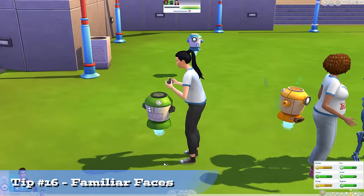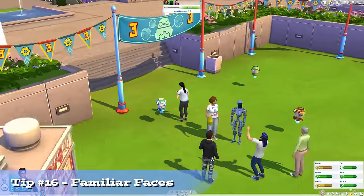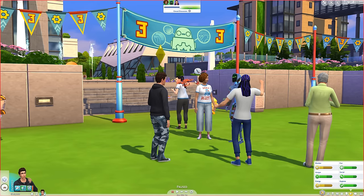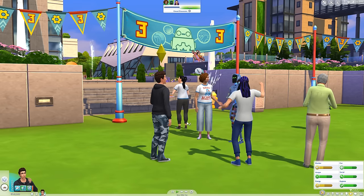You may be happy to know that in my world, mermaids from Island Living compete in robot competitions. Mermaids and robotics are a natural fit, just like Malcolm Landgrave and Wizardry. Bella Goth and other townies may visit your dorm from time to time. I'm sorry to say that most of my dorm mates were NPCs I'd never seen before or talked to, but that's incredibly boring. These familiar faces are all around everywhere I go — those same Sims always being there keeps things feeling fresh.